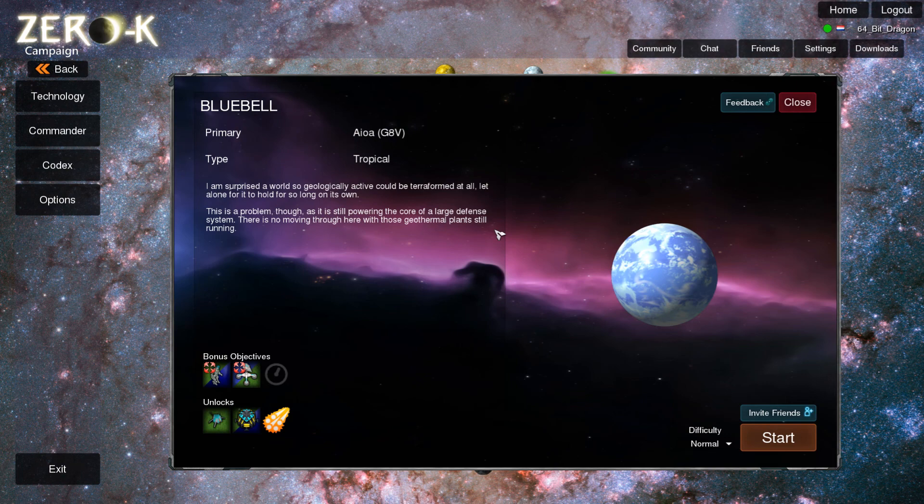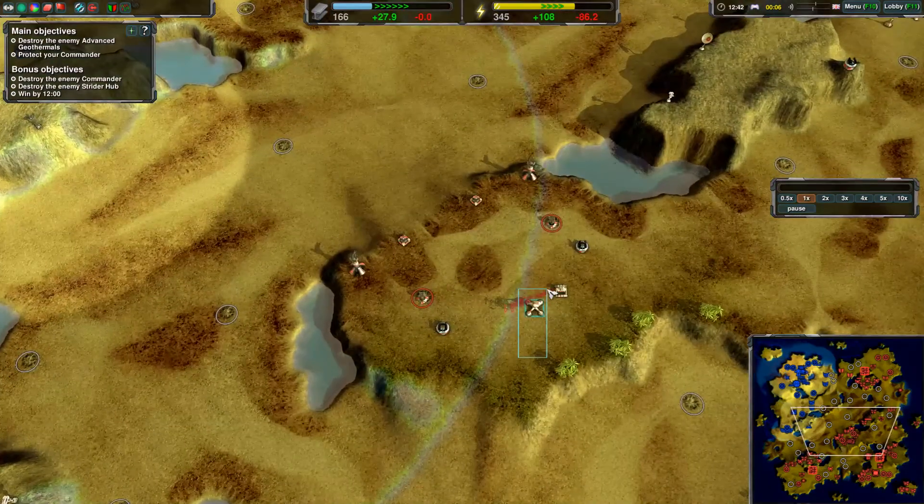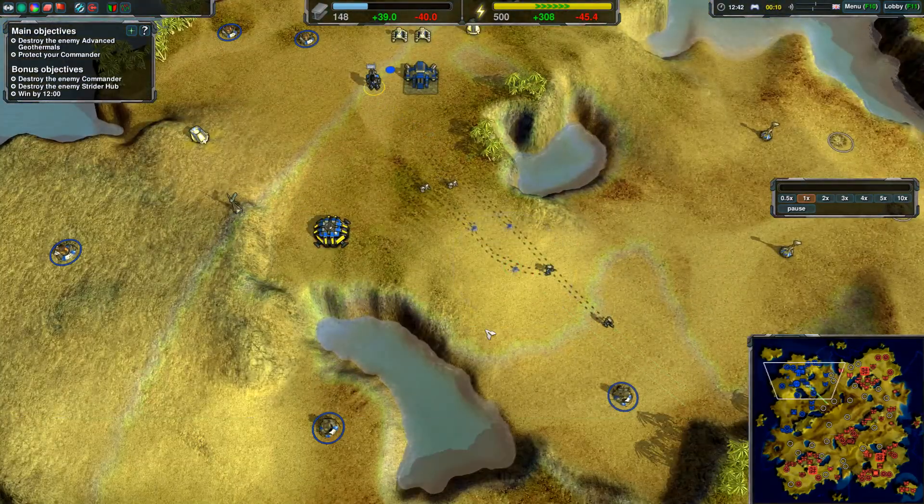Welcome everybody to another video of Zero K where today we're playing on Bluebell, the mission I hate a lot — it's a mission that I failed too much. I am surprised a world so geologically active could be terraformed at all, let alone for it to hold for so long on its own. This is a problem though as it is still powering the core of a large defense system. There is no moving through here with those geothermal plants still running. My solution to this mission may have been very strange but it worked and that's all that matters to me.